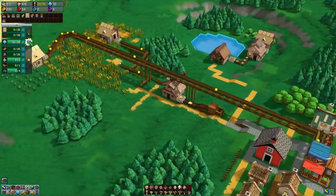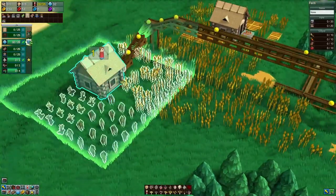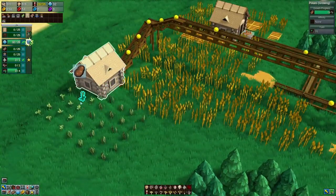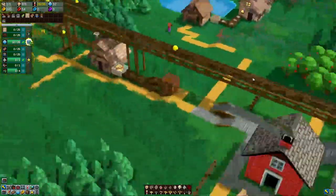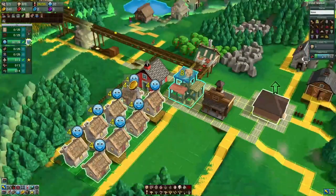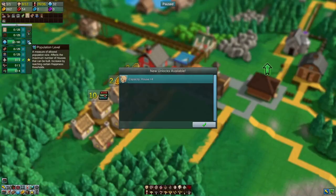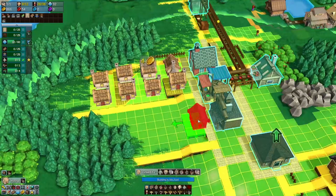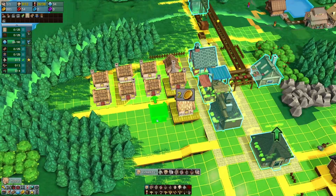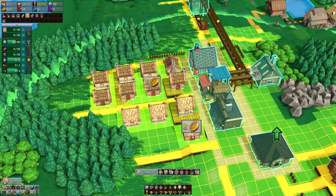We've set up a farm down here gathering grains, and we're also going to get some carrots and potatoes out of here. We're sending those up a conveyor and down a chute over to our food market, which is distributing food to the houses. That's going to give us the opportunity to increase our population level, build more houses, which increases the number of workers — and we can keep going around that loop until we've essentially won the game.